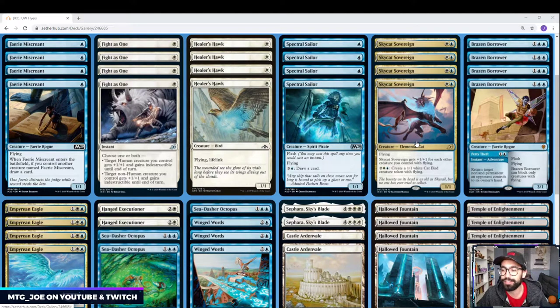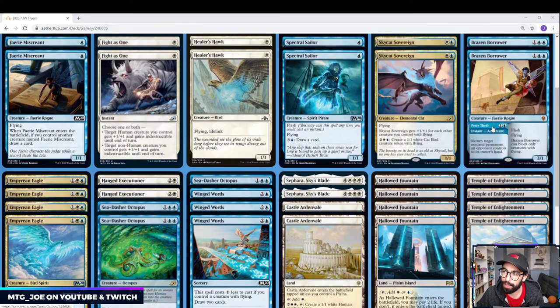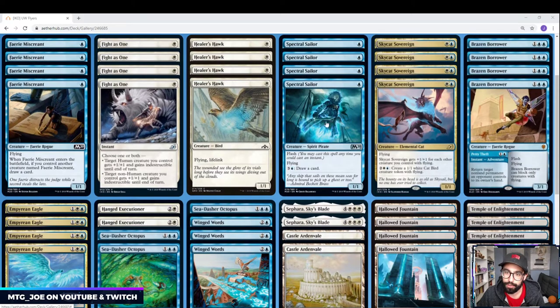Sky Cat Sovereign is a new card. It gets +1/+1 for each other creature you control that has flying. So this is something good to protect with Fight as One. For 4 mana, you can pump out tokens with it — it's an Elemental Cat. Brazen Borrower, tempo bounce, and a Flyer. There are a lot of elements we can play at instant speed with the deck, which is nice, so you can kind of play a tempo-y control aggro deck.